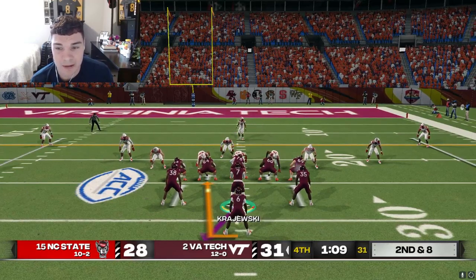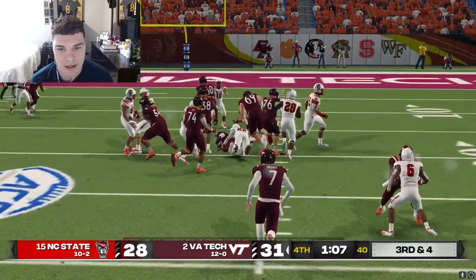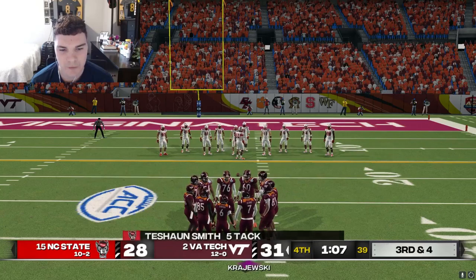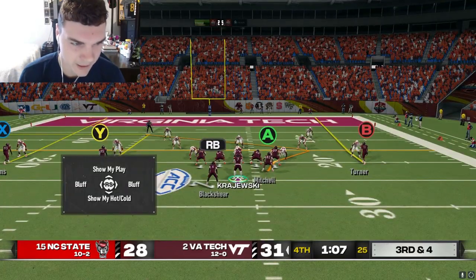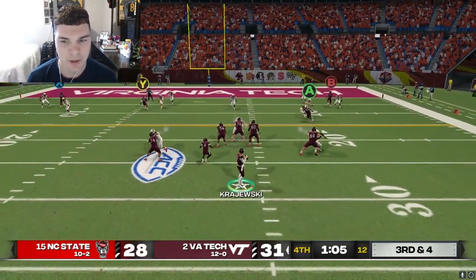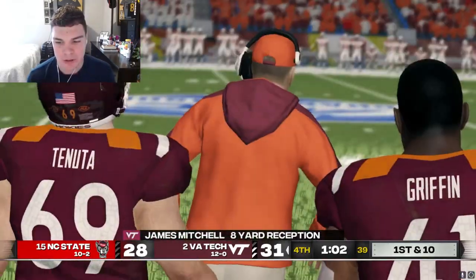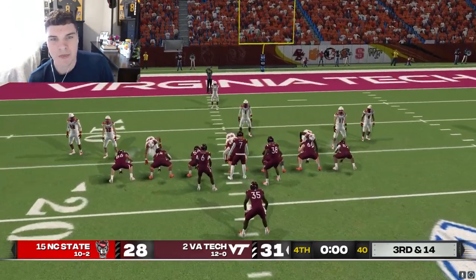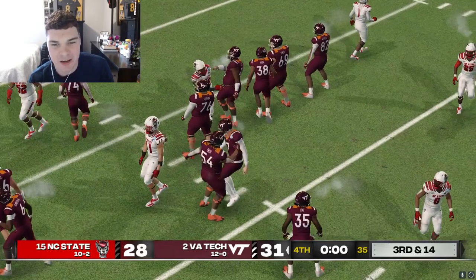We're going to run out this clock and secure the W against NC State. We do have to get this first down though - this is a huge first down and we got pressed up man to man. Thinking Payot and then to Mitchell here. Mitchell routes him up - who better than to secure the W than James Mitchell, our leading receiver on the year. And that's going to do it as we secure another ACC championship trophy.